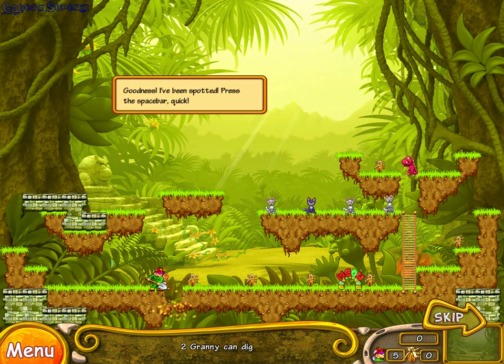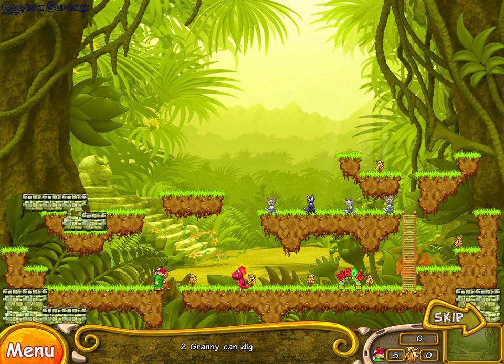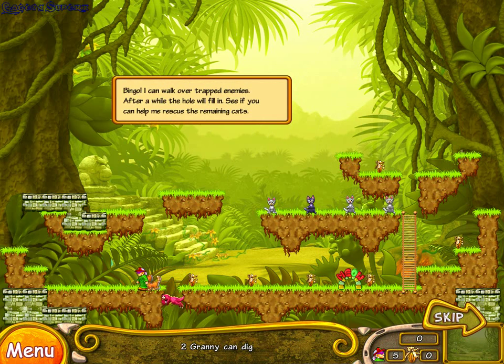Goodness! I've been spotted! Wonderful! Now wait until the big meanie falls into the hole. Bingo! I can walk over trapped enemies.